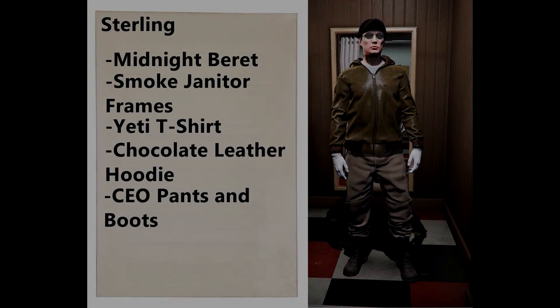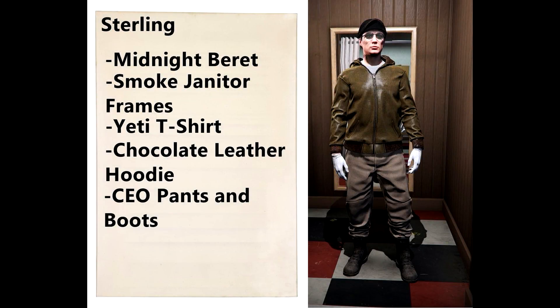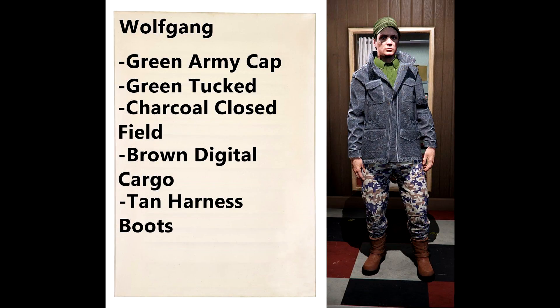The next set is from Andre and it's called the Raid World War II Crew. If you want to be a WWII crew — especially using some of the older planes from the Smuggler's Run DLC — you and your four friends could dress up like these characters. The first is the Sterling: a black leather hoodie with CEO pants, so you are going to have to glitch those on.